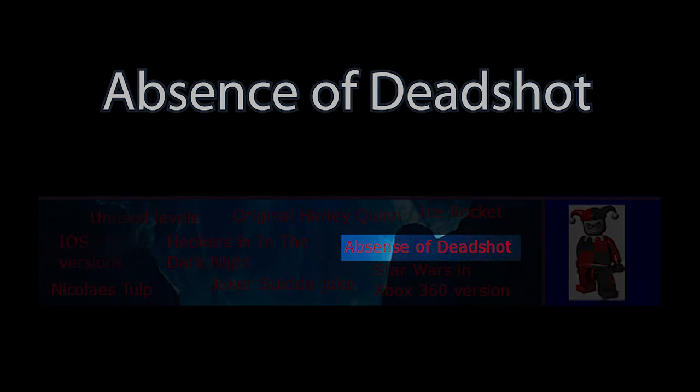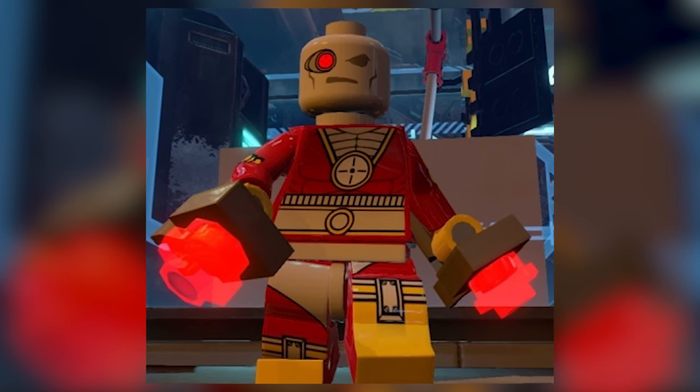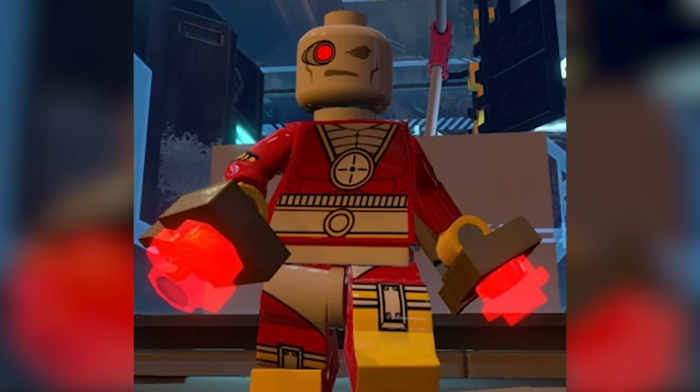Despite the fact that many main constituents of Batman's Rogue Gallery appear in this game, there is no reference to Deadshot. His first appearance in the series is in the 3DS version of LEGO Batman 2, and he appears in every subsequent entry in the series.